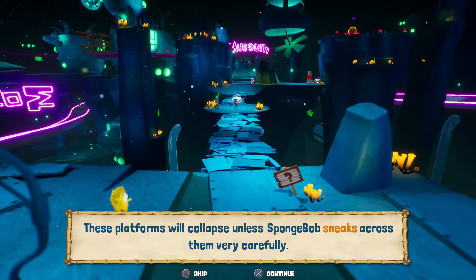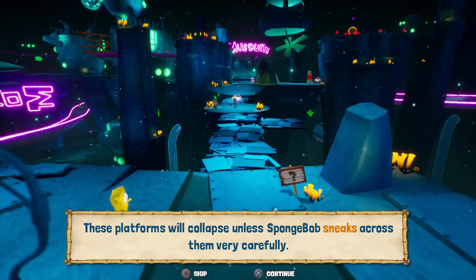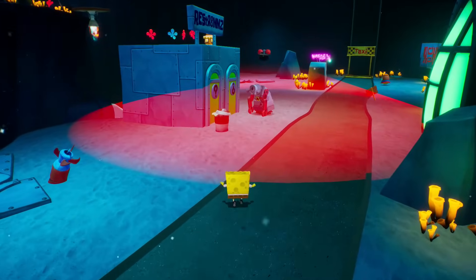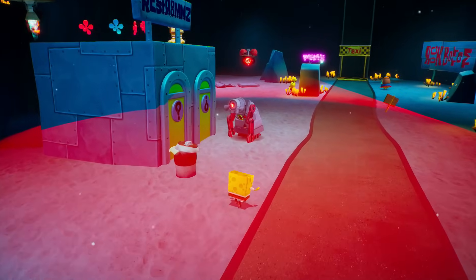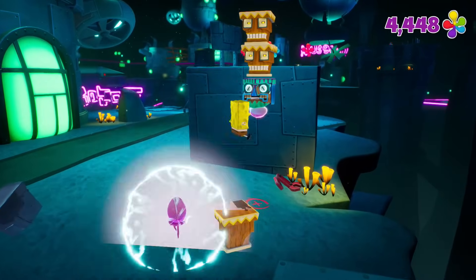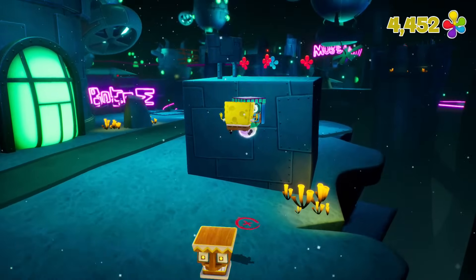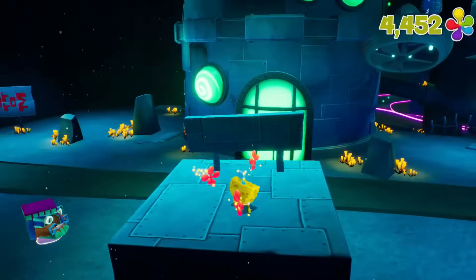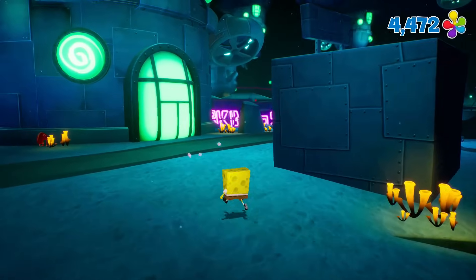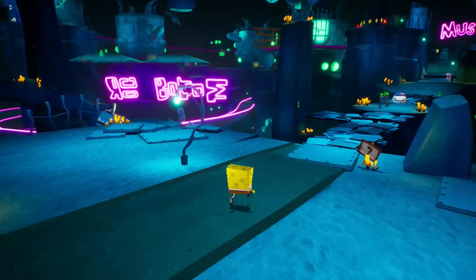These platforms will collapse unless SpongeBob sneaks across them — very carefully. I will give this a go. I'm sneaking. Attack — it does work! Awesome. Get him out of here and just right up this way. I just had a feeling that they were invincible for some reason — I guess not. This area is very spooky, very intense. We'll get through with that.